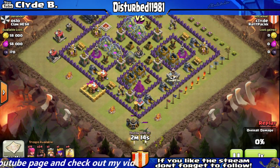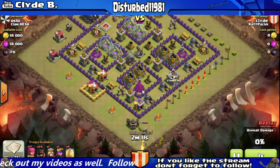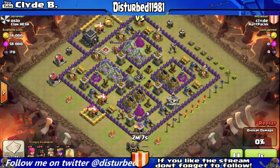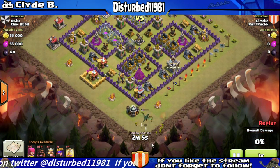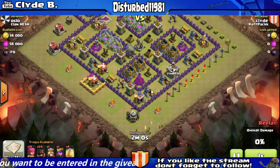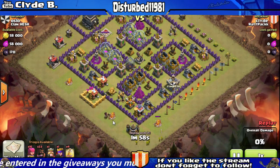Always the first thing, clear out the clan castle. With this guy's clan castle, it is easy to lure out the troops from it. Once you get the troops isolated, they're easy to take out. Now I can proceed with my main attack, which is the hogs.